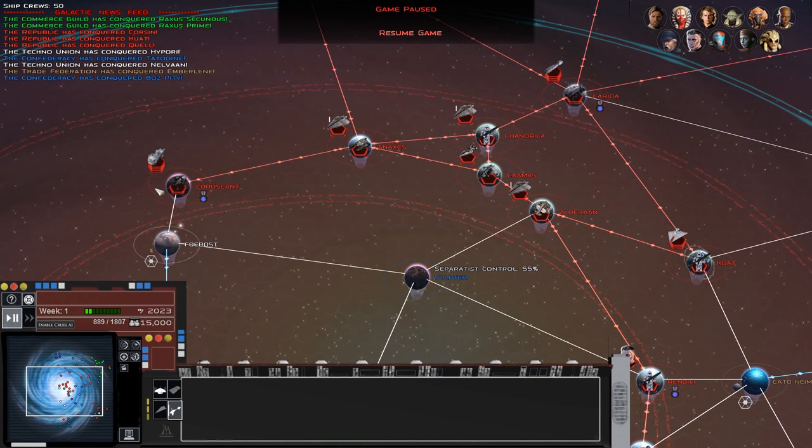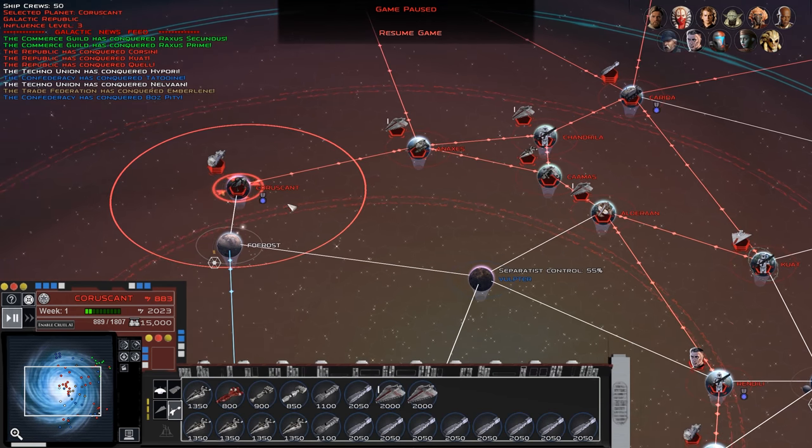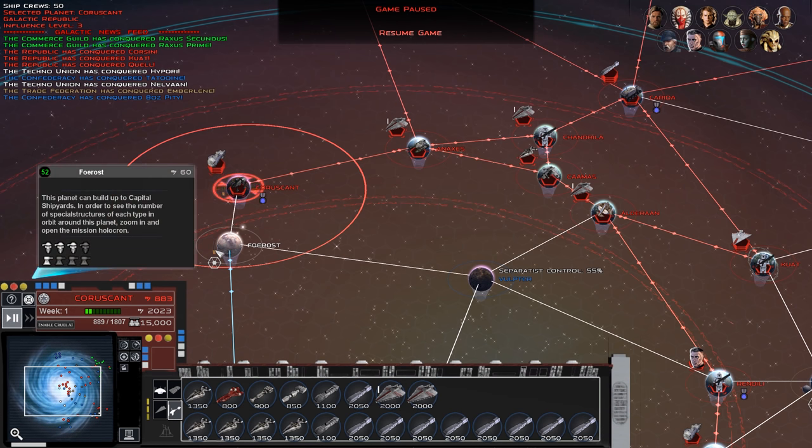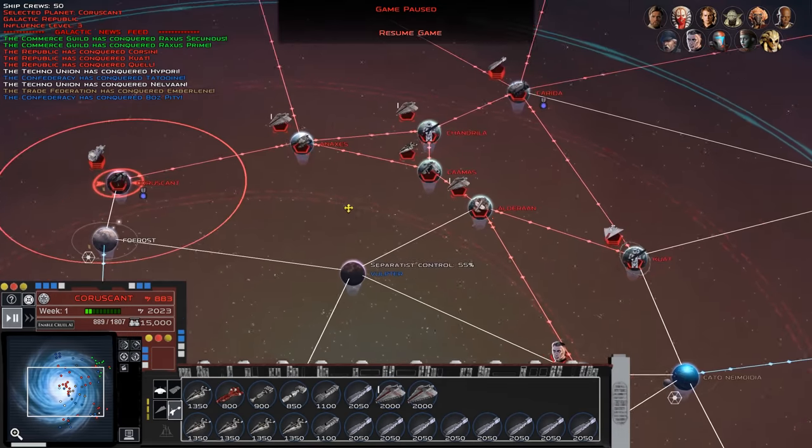You may notice first off that there are these bars next to the planets. These track your planet influence, makes it a bit easier to see at a glance. This is just a placeholder image for it — we're still trying to figure out whether it works better as numbers or as a bar like that, so we're going to get some feedback on that during testing.